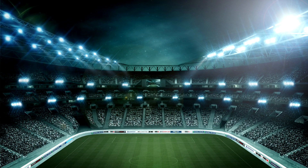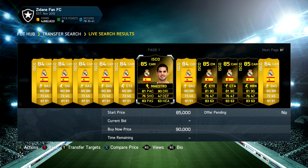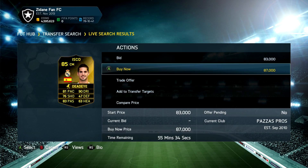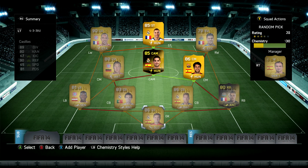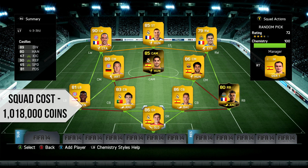Then we just need to go out and pick up inform Isco, who has kept his price at around 90k ever since he came out, which is pretty good. The squad I'm going to use around them features the BPL, Bundesliga, and La Liga — so I've changed it up a little bit.